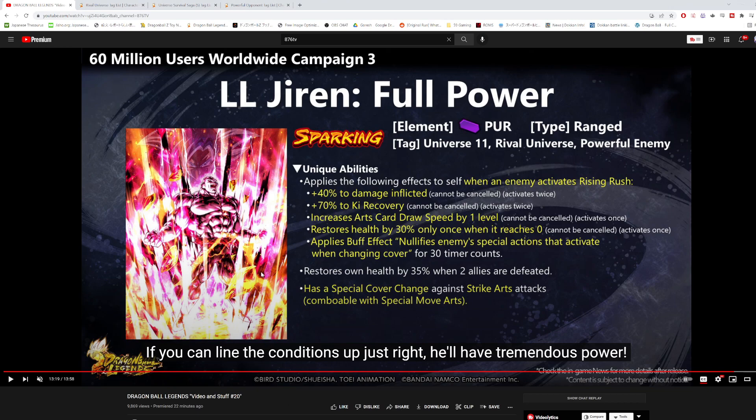I think Jiren will see a major uprising once his teams get better, especially Universe Survival Saga once we get the white-haired UI Goku. When that drops I assume there'll be a bunch of Universe Survival Saga buffs and Jiren will shine more then. For now though, I don't expect a huge meta impact. Let me know what you think about the replay feature, the new mode, the rematch button, LF Jiren, and Beerus. Hope you enjoyed this one — see you in the next one.